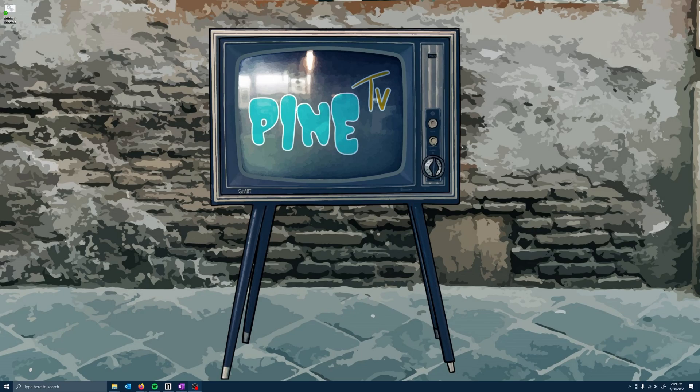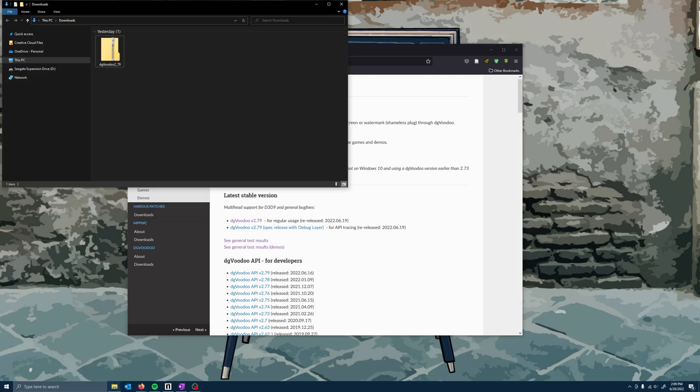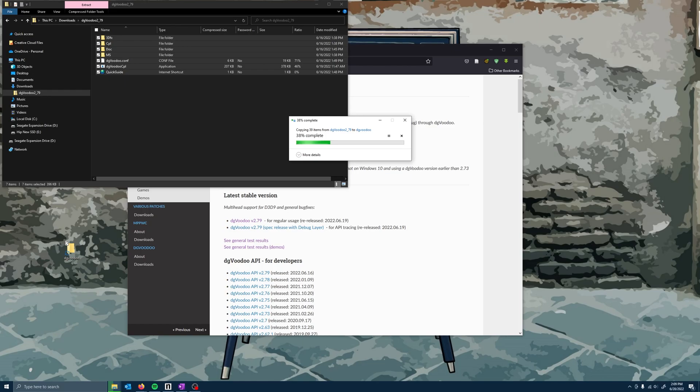So with that said, open your web browser and find the link below for DG Voodoo 2. Come to the site, find under 'latest stable version' the most recent DG Voodoo, and click to download — that should be relatively quick. Once you have that, on your desktop create a new folder, type in whatever you want it to be, open the zip file, pull all the pieces and drag them into our folder.